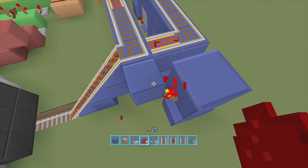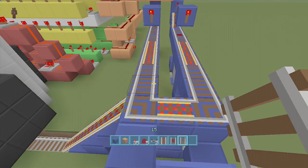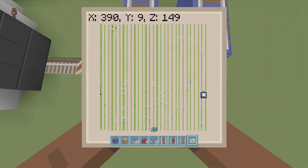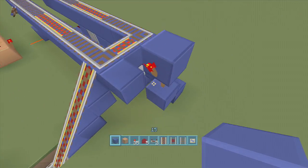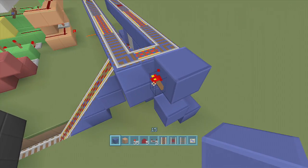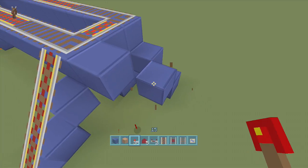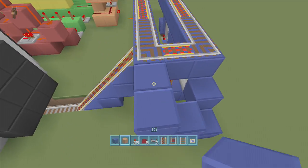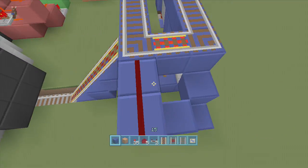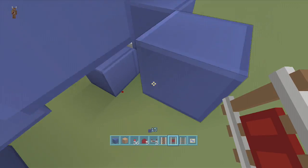When I put a block here with some dust, it pushes the rail back to the left, making it work correctly. Now, for people whose rails are going the wrong direction due to build orientation: delete this block with the torch on it, delete the torch, put the torch to the side so it goes off, put a block on top, then put two dust there. That's the fix for anyone whose rails are pointing the wrong way based on the direction they built in. If your rails are fine, you're building the same way I am, so just put it back as it was.